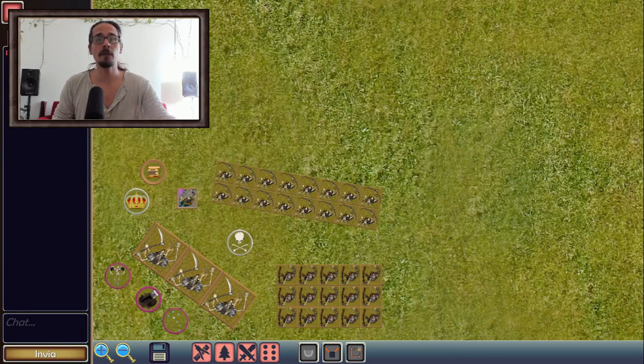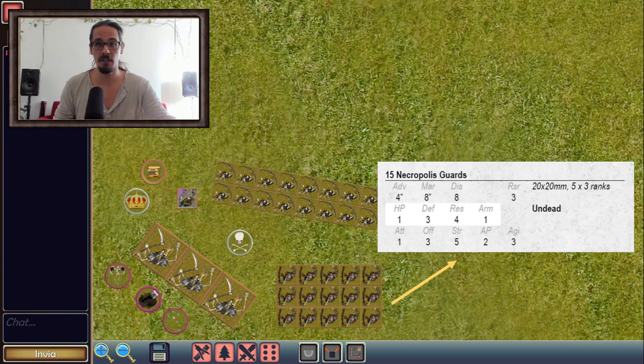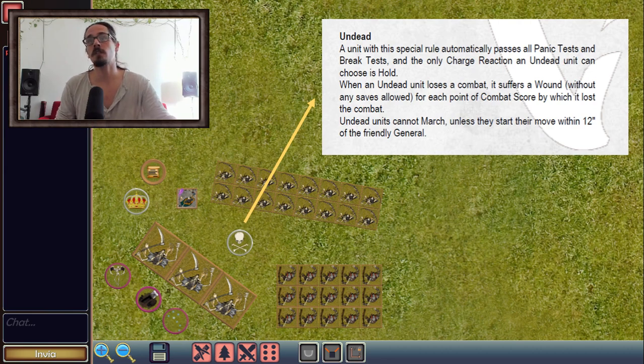Here we have the Undying Dynasties, who will be playing the game on Universal Battle. Here is the ensemble force for this faction. You can see that we have 15 Necropolis Guards and 3 Shaptis, and these are both combat units. Both have the Undead special rule — undead soldiers have no individual will, so they don't behave like normal soldiers. They cannot decide to flee from a charge, they pass automatically the panic and brake tests, but they lose wounds whenever they fail a brake test.